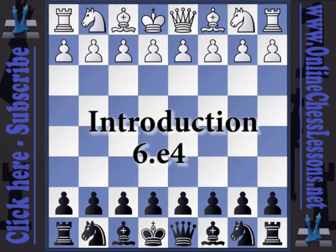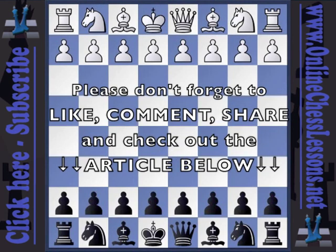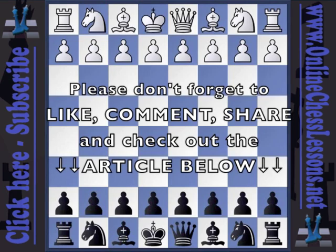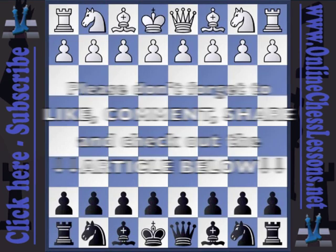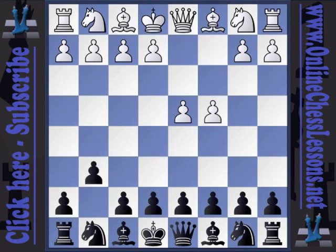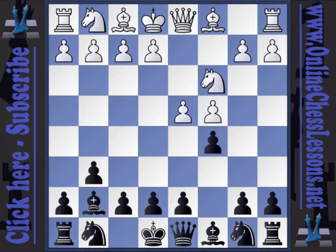So far we've looked at a couple of White's less aggressive, what I call non-threatening six-move alternatives. But now we will look at something that has to be taken very seriously and what I consider White's possibly most promising method of meeting the Dzindzi Indian. And I'm talking about 6.e4. Let's take a look. In fact, I call this the 'theoretical challenge.'